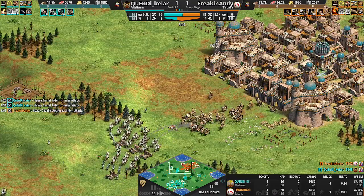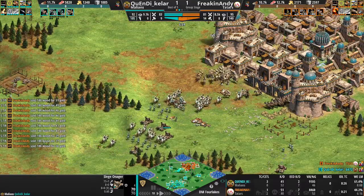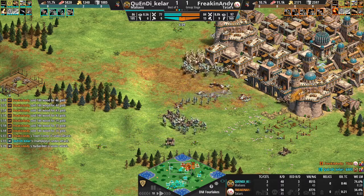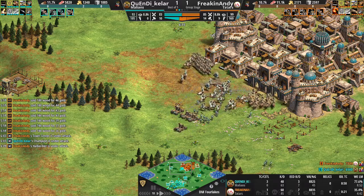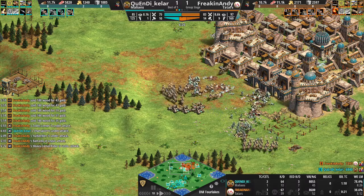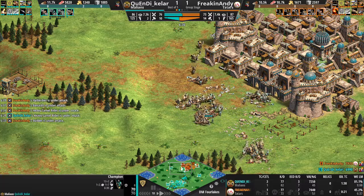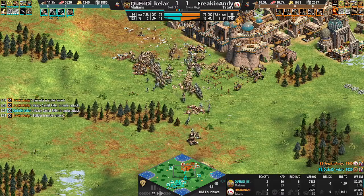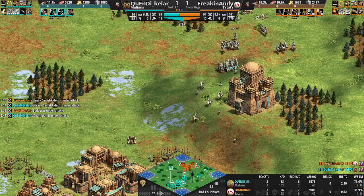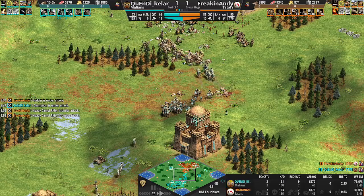The Siege Onager play from our Malian player — Siege Onagers are going to be pretty great against the Heavy Cav Archers, but not when you nuke your own units, Keller. Deathmatch is played on fast speed. Keller really blasting into these camels but getting a little careless. What a fight — and it looks like Andy is able to push back Keller, but that's no surprise as the defender's advantage is pretty massive in Deathmatch.